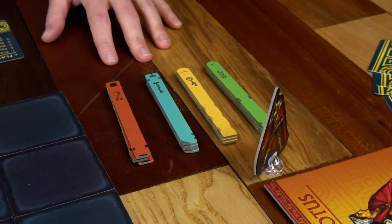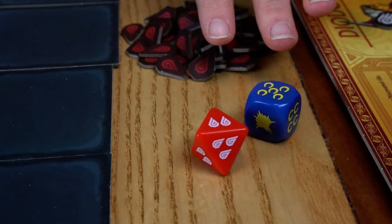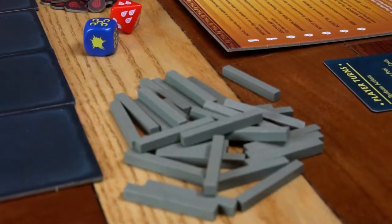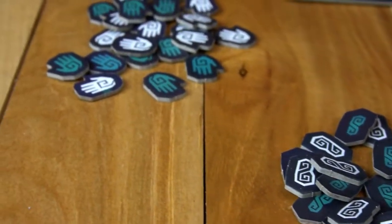Next, put the rest of the components around the table. That includes key tokens, which should be shuffled by type and placed face down. Next, put the blood tokens out. Place the minotaur die and the blood die within easy reach of all players, along with the wall tokens. Have a pile of action tokens — the hands and the feet — keeping them separated is easier. Finally, take the desperation deck, shuffle it, and place it within easy reach of all players.